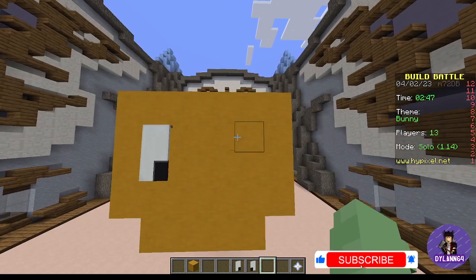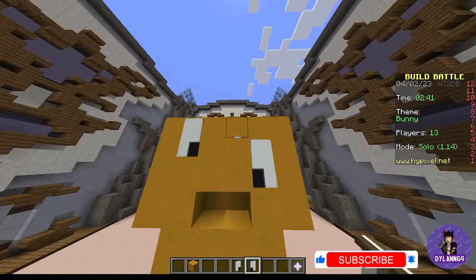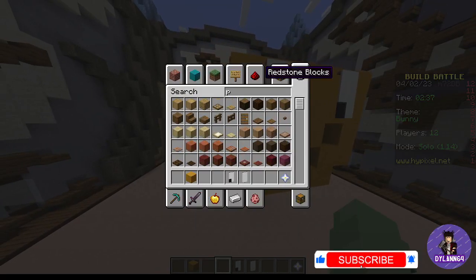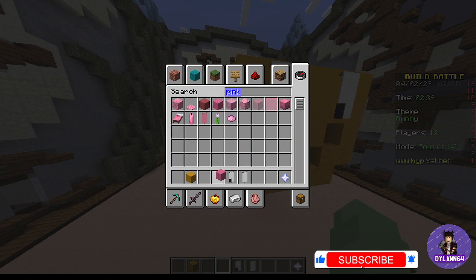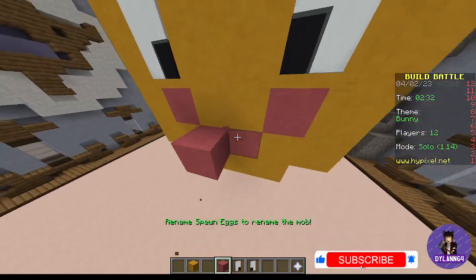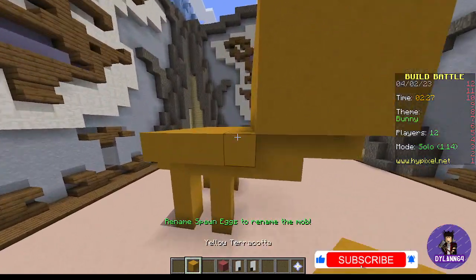This is where I'm going to have to add a pink tail and stuff like that. What have I created? I'll have one more — something in the mouth. Pink terracotta. Pink terracotta. Like so.